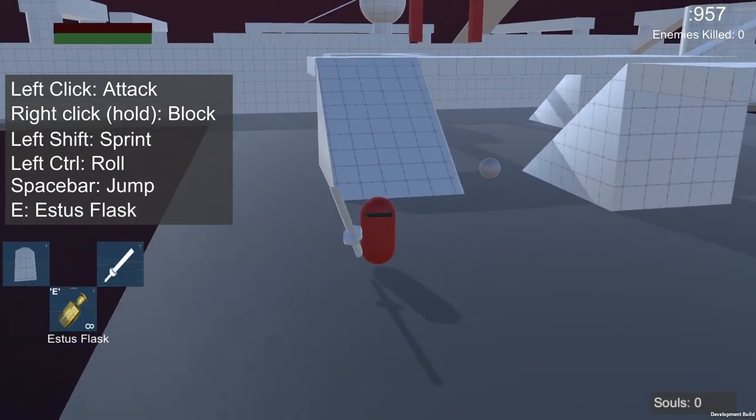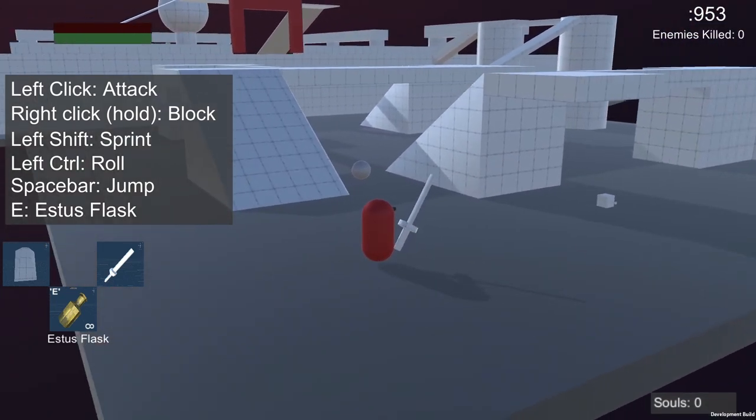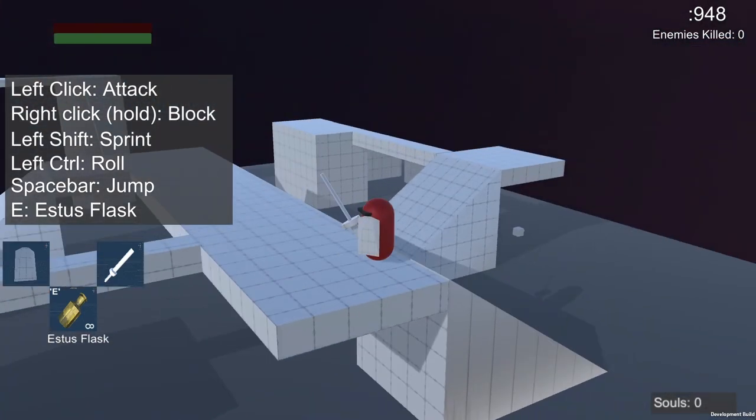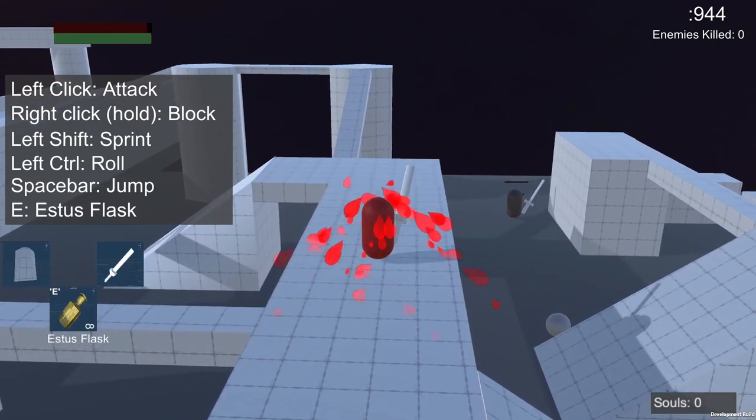We have a UI for the controls and for the inventory. No functioning inventory, but it looks pretty. So you've got your shield, your sword, and your flask, which heals you.